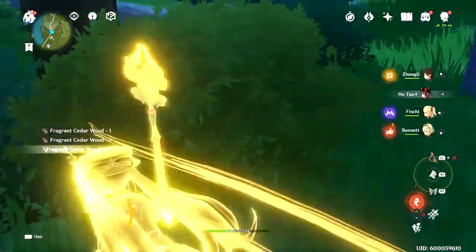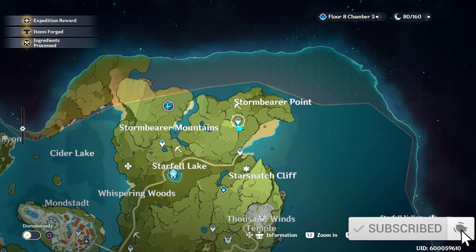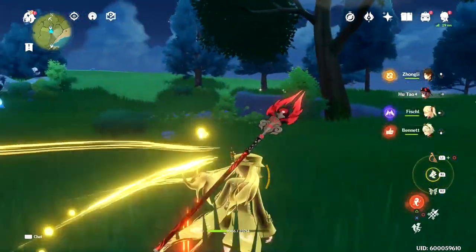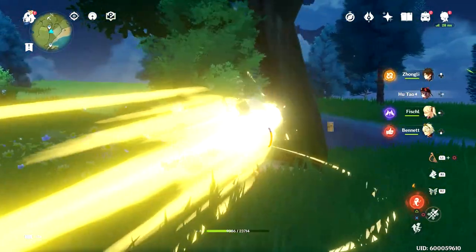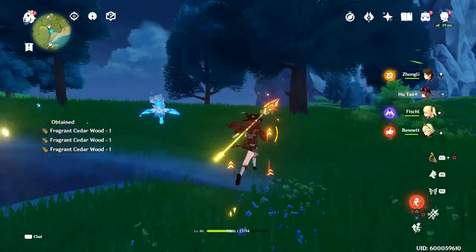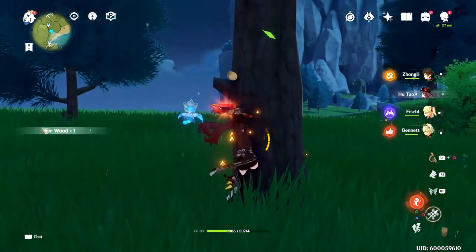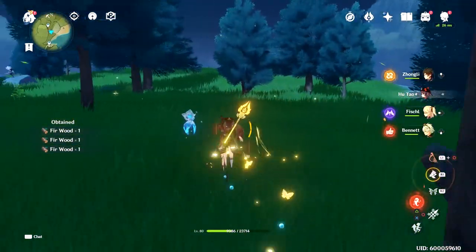There's another spot if you need one. Warp up to the Storm Bearer Point in the Storm Bearer Mountain area and basically most of the trees up here are also going to be the Fragrant Cedar. They're a very common tree, so you can pretty much run along the entirety of the cliff and find a ton of them.